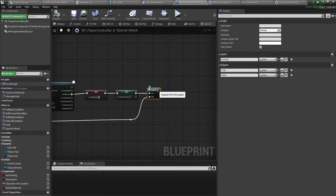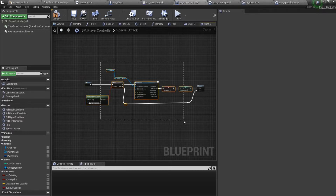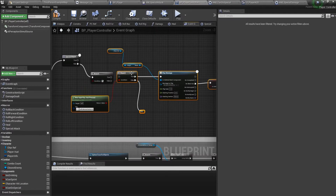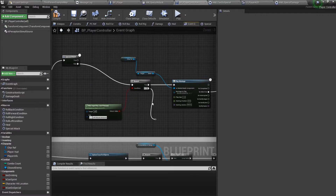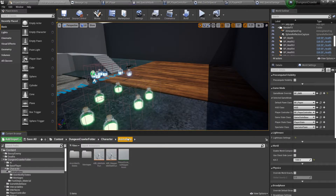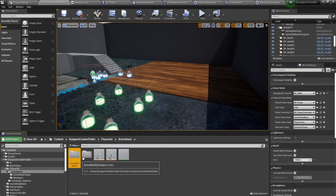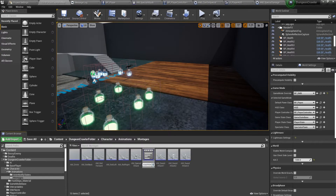We'll only do something from the false path. Let's copy almost the same logic and duplicate it. We'll create another animation montage — we'll call it 'air attack'.